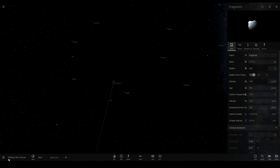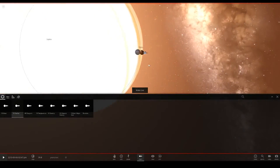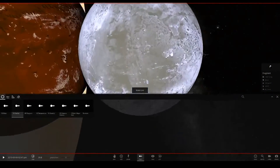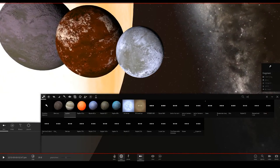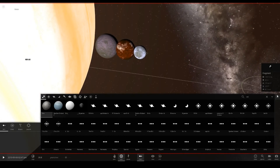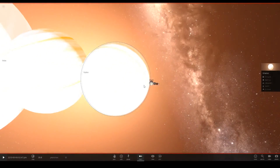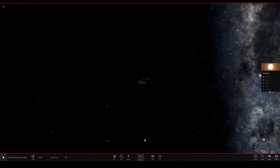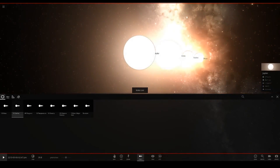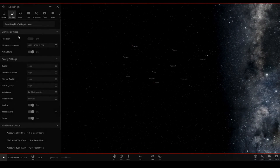Let's speed up time so the supernova disappears and see what remains. Earth no longer exists. Some dwarf planets survived — Sedna survived because the supernova didn't reach it. Eris has got smaller though. Neptune is now larger than Uranus, and Jupiter and Saturn are pretty much the same as they've always been.